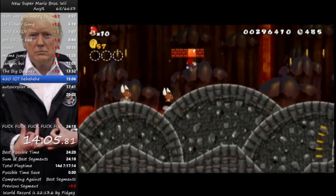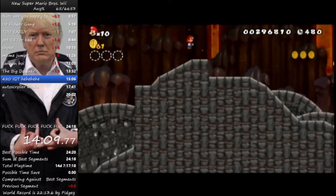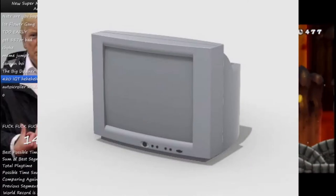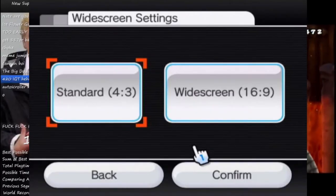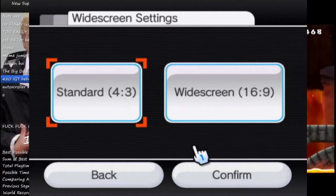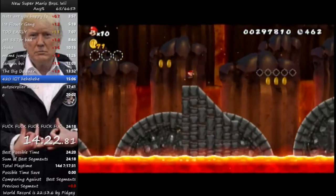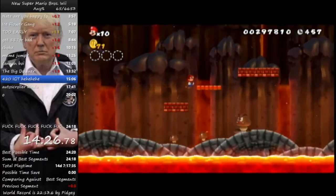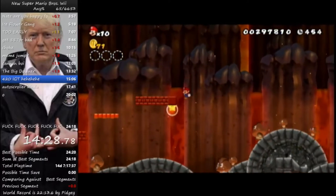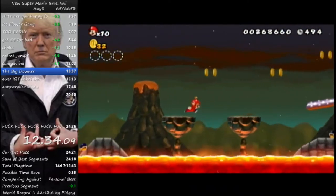Skippy is one of the few in the NSMBW community that runs the game on a CRT — one of those chunky old TVs. These TVs require the game to be in a 4:3 aspect ratio, compared to the usual 16:9 aspect ratio. With this theory in mind, I went and compared the cutscene to another person that used the 4:3 aspect ratio, Nate CC14. And sure enough, Nate had this 2 second time save. So now with this information, we still didn't know why 4:3 was faster.